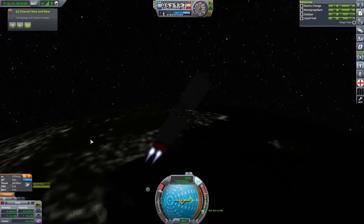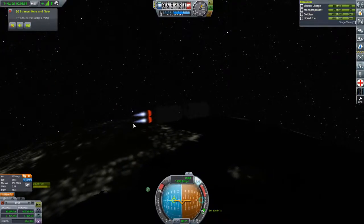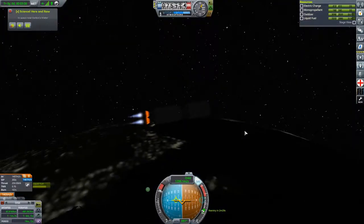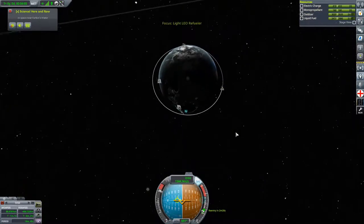This launch is going much smoother than the previous one. An earlier gravity turn and an abundance of delta-V means that we will almost certainly be able to successfully pull off this refueling mission.